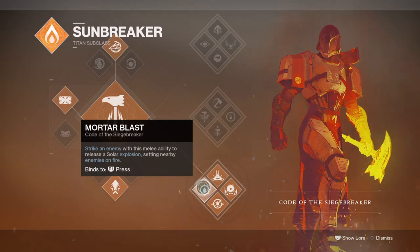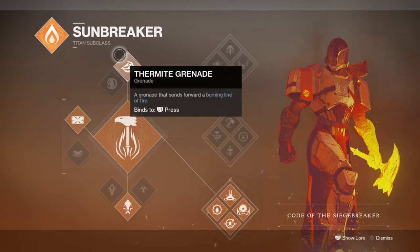Still, if you have the High Energy Fire mod then it may be effective to add it into your build instead. For your grenades I would recommend Thermite grenades for their long-lasting damage, coverage, and duration when taking on oncoming enemies. Incendiary grenades are also great for wide and quick damage, but aren't strong enough to produce sunspots on the spot.